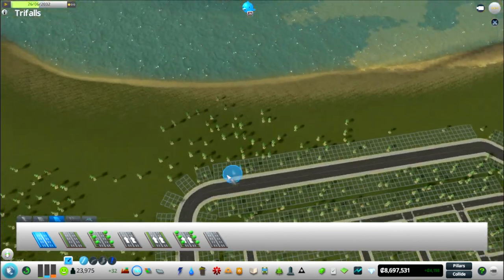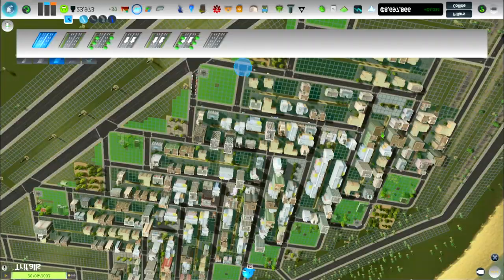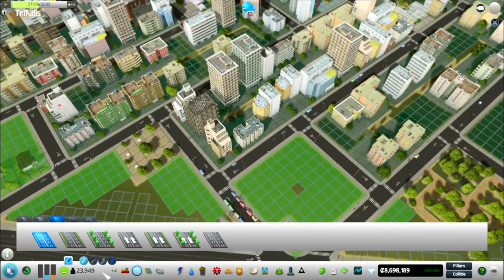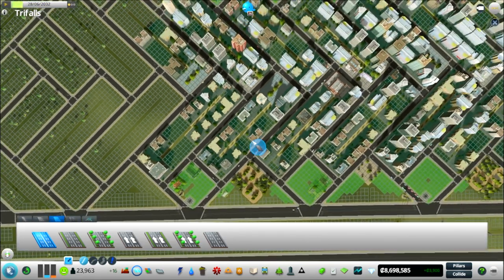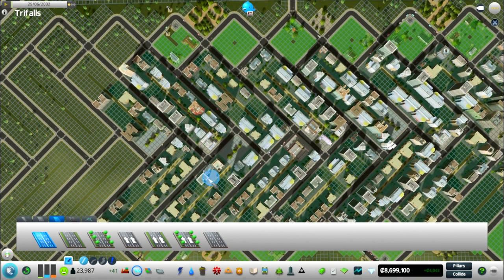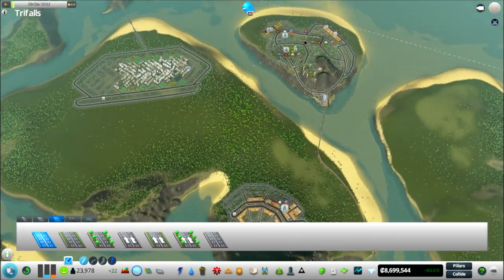We've got this ring road going around the outside — that's going to connect to more housing along the back here. It's just for looks at the moment. I feel like the transport thing in this area isn't going to be such a big deal because people aren't going to be driving so much — they're going to be walking. And that's something else we haven't done: we haven't put any walkways in this city. But because of the layout, if you're in the middle and want to go to the subway station, it's kind of direct along the roads.